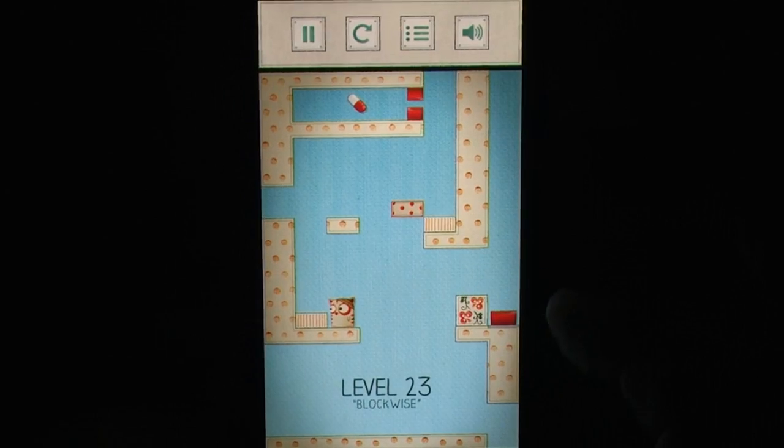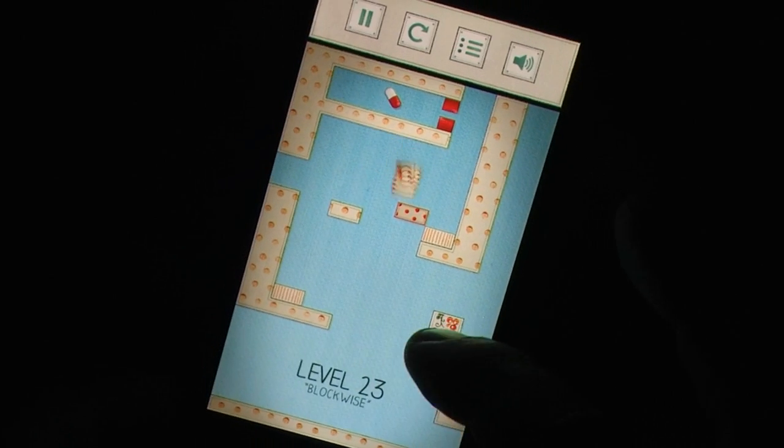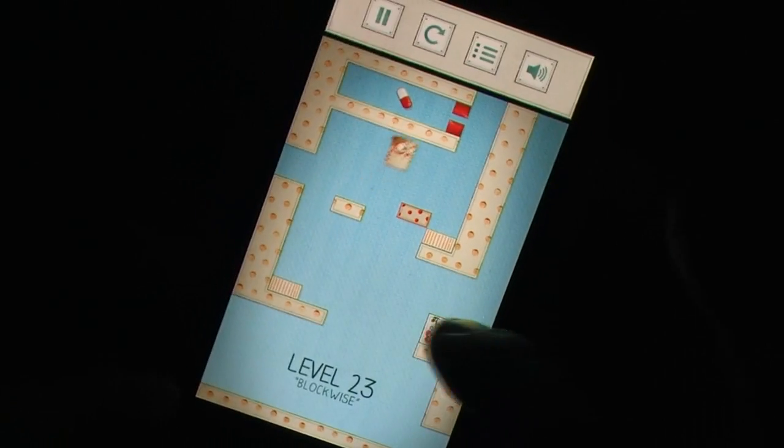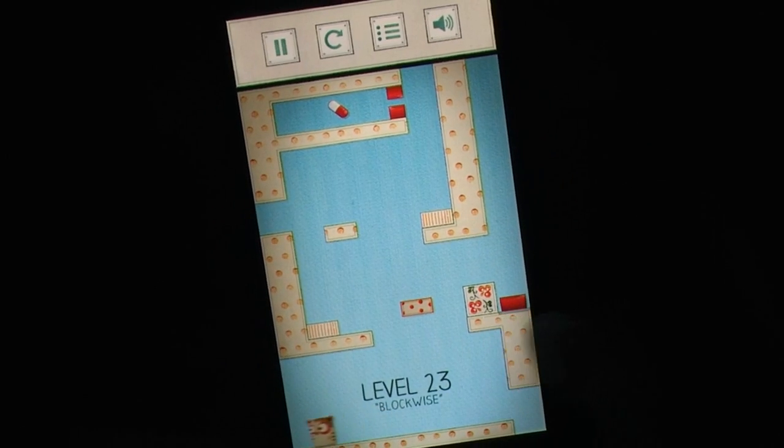Well, how about helping an injured cat with a migraine feed his painkiller addiction level by level, utilizing wraparound spacing and some simplistic yet clever uses of physics? Yes, by playing this game you have to become a feline junkie enabler. Wear that on your conscience.